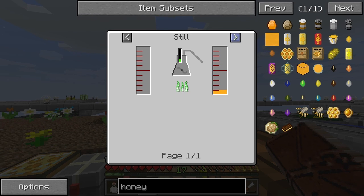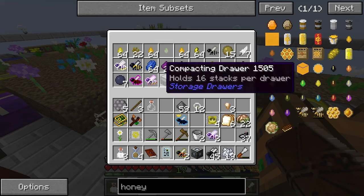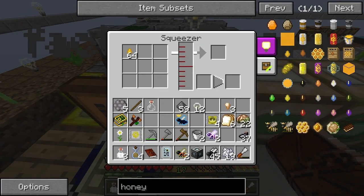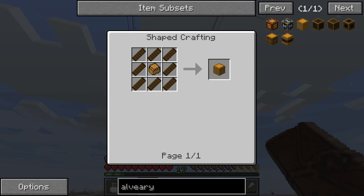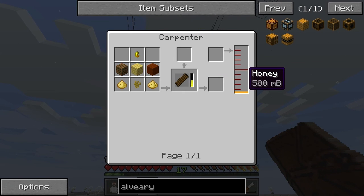That's the best way to get the honey. Let's stick it in here. The reason I want to do that is it's going to make some alvery blocks, which would be pretty useful. I need some scented paneling and that's going to require some honey in the carpenter.